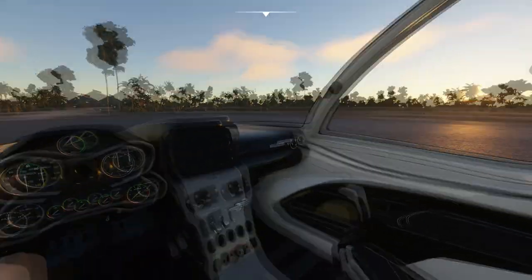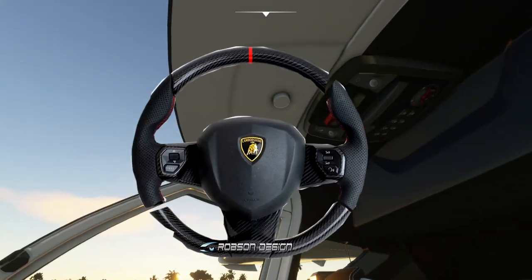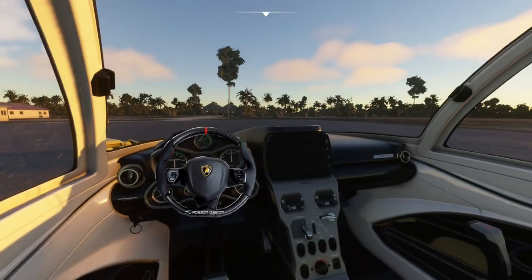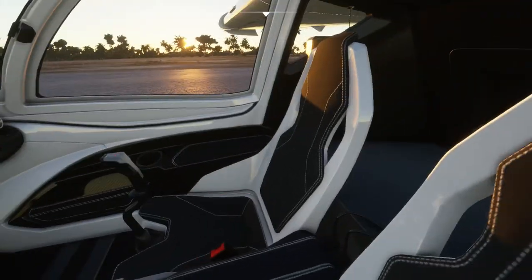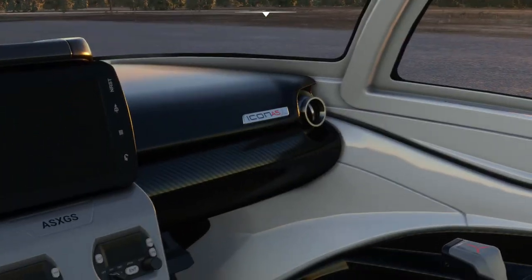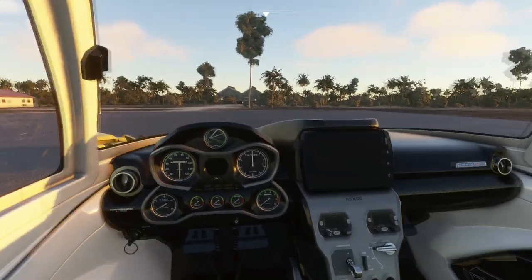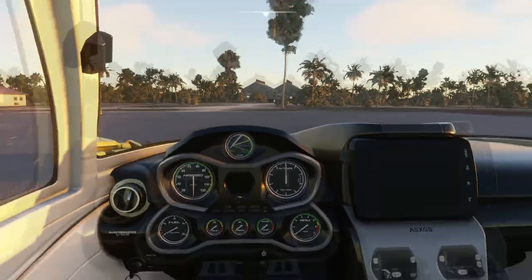If you jump into the cockpit, there are more resemblances. It looks more like a car interior than an airplane. Look at those seats — just like a sports car. And those air vents. Another carbon part. The designer really must love Lamborghini. Otherwise, the dashboard is very nice, very clean and simple.